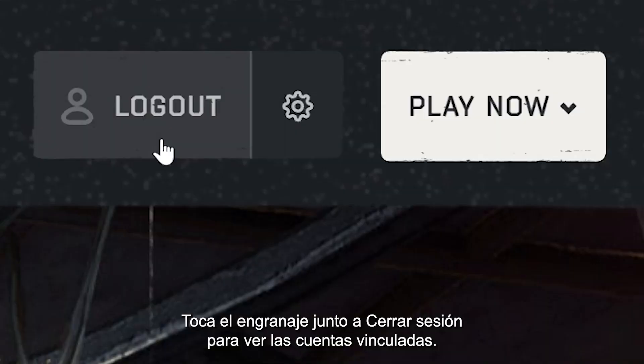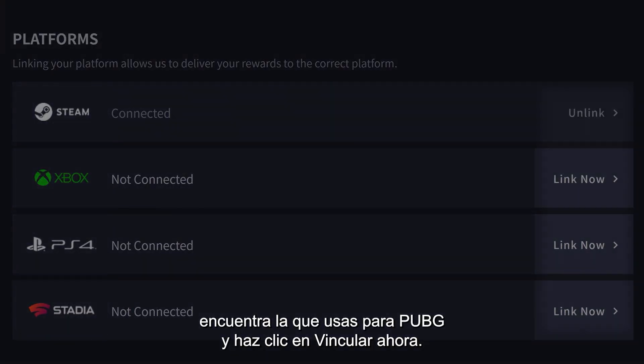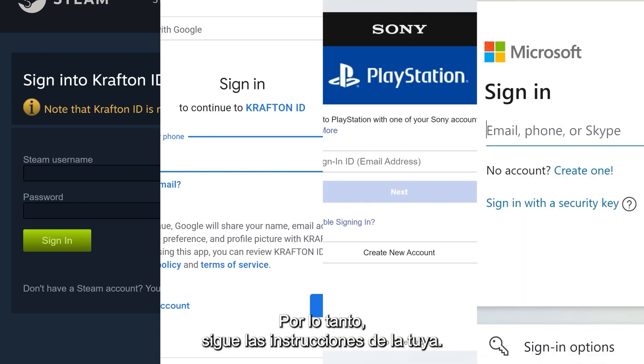Click the cog next to the Logout button to view the Linked Accounts page. In the Platform section, find where you play PUBG and click Link Now. Linking may differ from platform to platform, so make sure to follow their individual instructions closely.